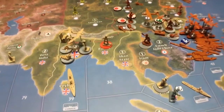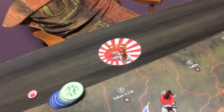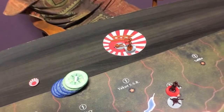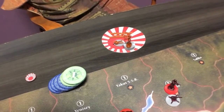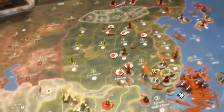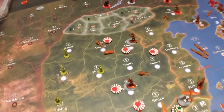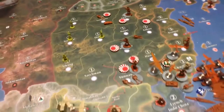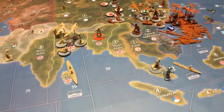Turn three: you have 42 IPCs, so the buy is two destroyers, two artillery, and six infantry — that's 42 IPCs. Again, you're going to move everybody up in China. But now it depends on what the British have done down here.